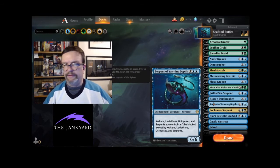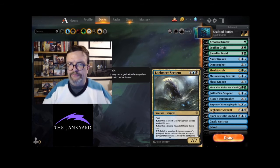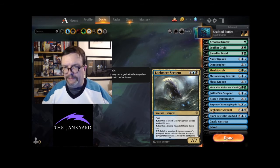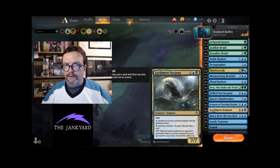There's the Serpent of the Yawning Depths — such a good card, love it. Here's the reason we play black: Lochmere Serpent. Six mana, 7/7 with flash — yes please. It does a lot of good things and we can also bring it back from our graveyard to our hand by exiling cards from our opponent's graveyard. Solid, solid serpent.